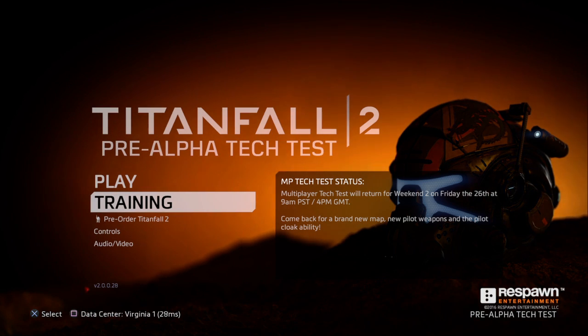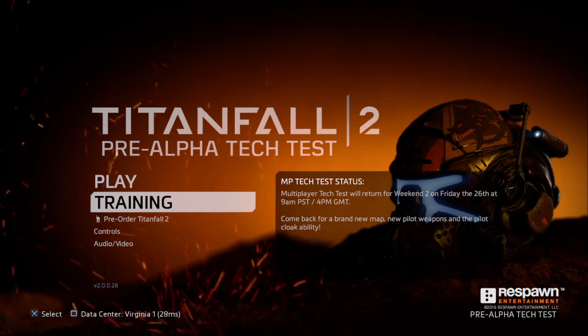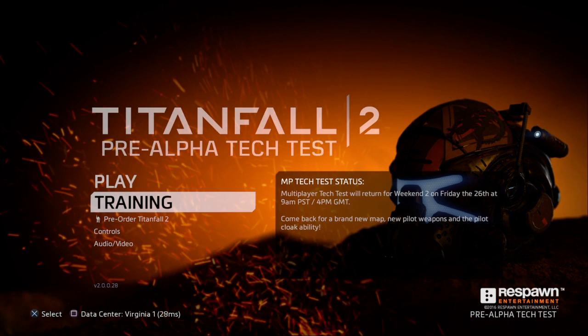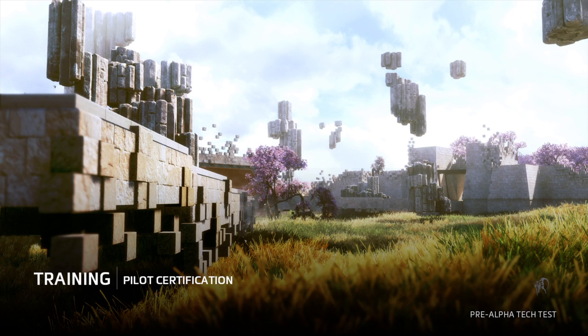I figured I'd just do this — I was just gonna play this and kind of goof off with it, but I haven't even tried this yet. So this is the Titanfall 2 pre-alpha tech test. It's a little bit of training, pilot certification, just so we can see what the game looks like. It says pre-alpha, which I thought meant before you got started on anything, but the game's done so maybe I got it backwards. We'll see what it looks like, see how she feels, see how she handles — take her out for a spin.